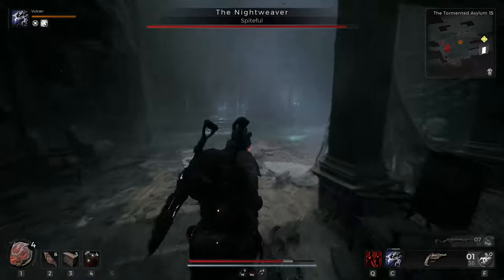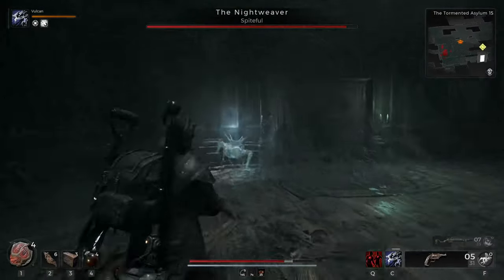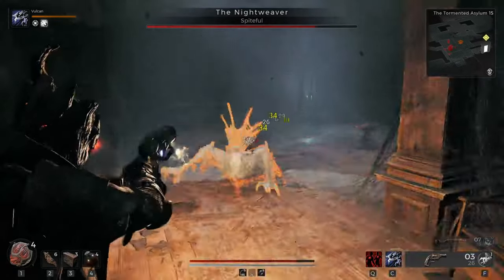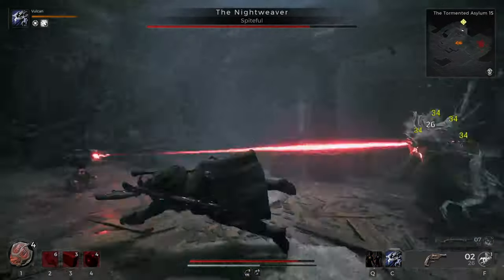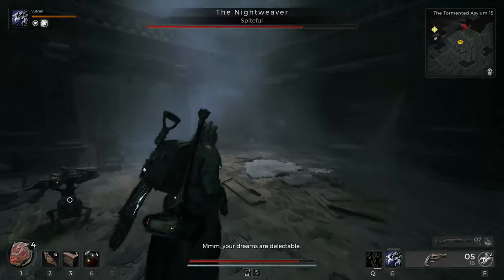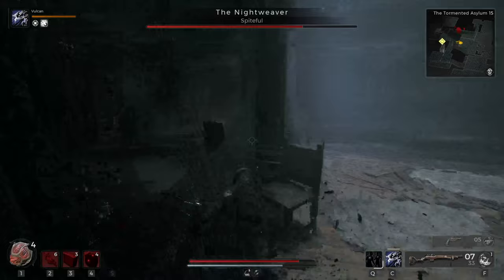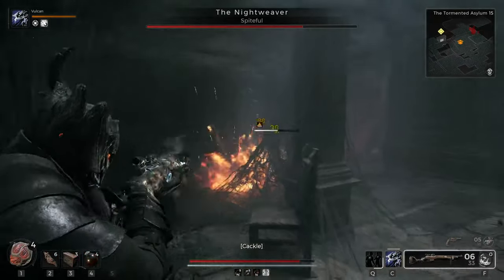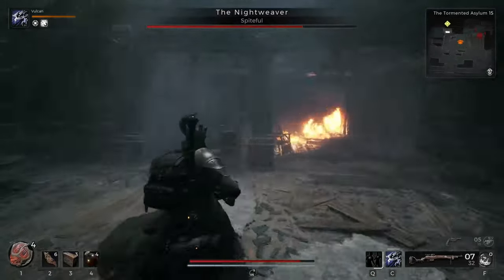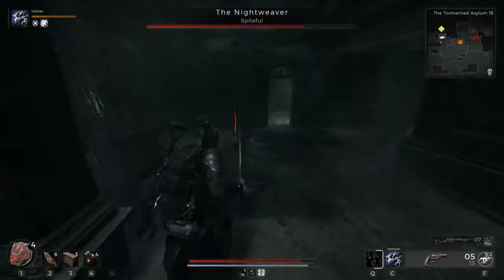She has kind of the same timing as phase one for the slam attack — visually it's different, but she'll do a long swipe and then kind of jump at you. Definitely stay away from the walls in this phase. She comes out of the walls and can grab you and pull you in, which is an instant one-shot. She also has a one-shot where she'll grab at your feet when she's close — she'll glow blue. If she grabs you there, you are dead.